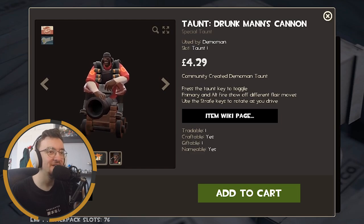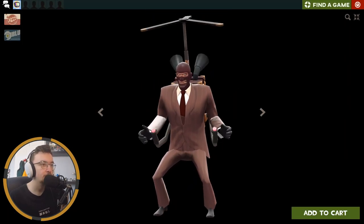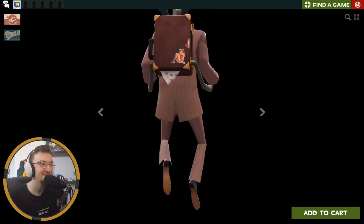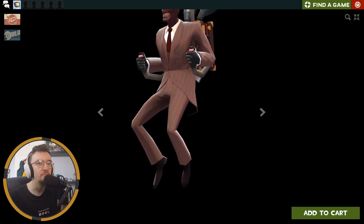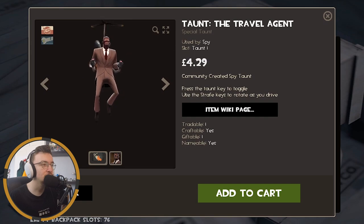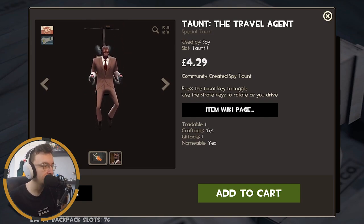And finally the Travel Agent. I can't really see it because of how big the actual taunt is, but it's pretty cool — that's probably the coolest one we've got this update, I rate it. Obviously there's war paints too but I'm not really fussed about war paints.